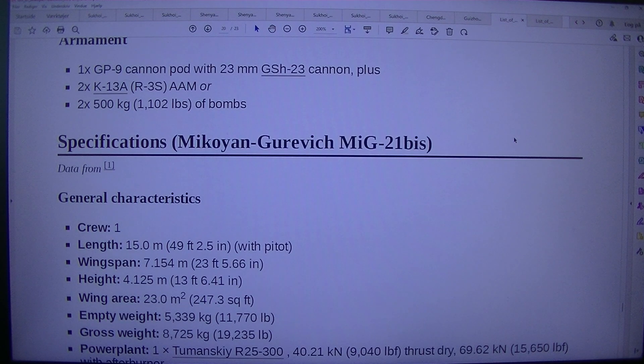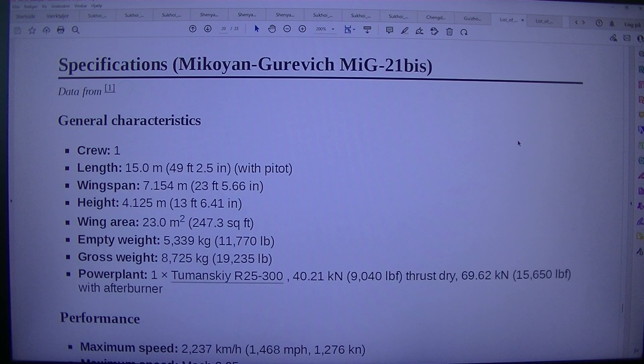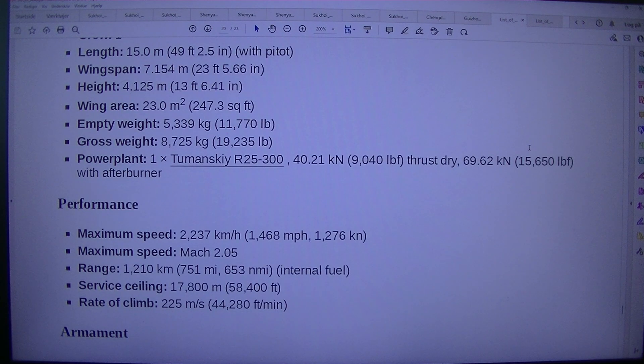Specifications — Mikoyan-Gurevich MiG-21BIS. General characteristics: Crew: 1. Length: 15.0 m (49 feet 2.5 in), with pitot. Wingspan: 7.154 m (23 feet 5.66 in). Height: 4.125 m (13 feet 6.41 in). Wing area: 23.0 square meters (247.3 square feet).